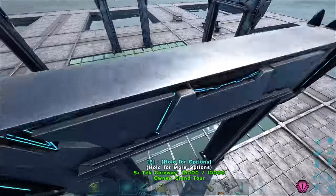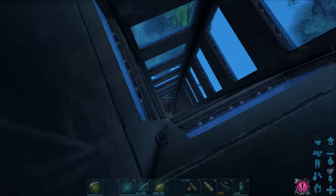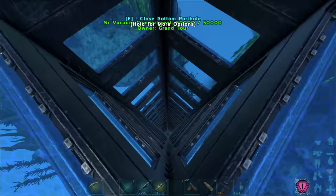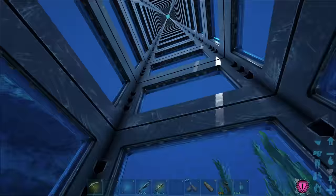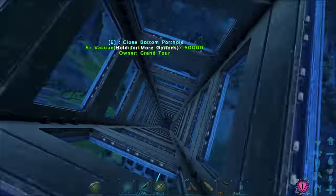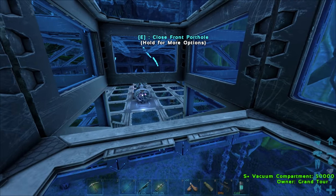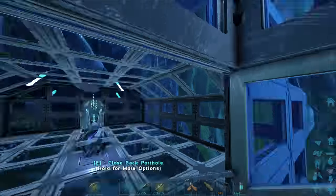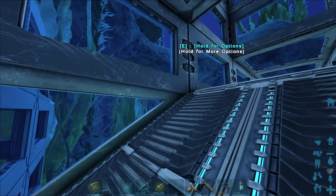If you missed the last episode you should go back and check it out. This is the giant shaft leading to my basically ocean floor base, going from all the way up at the surface all the way down here. It's still super insane to just keep dropping down here. Is that mosa humping my base? I mean, it's a nice base, I don't blame you.